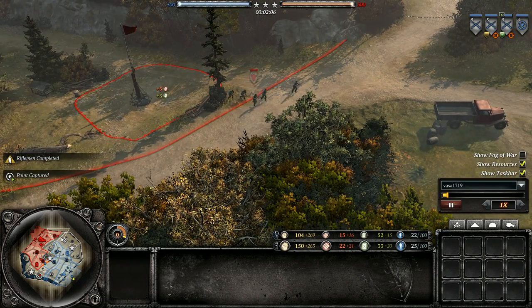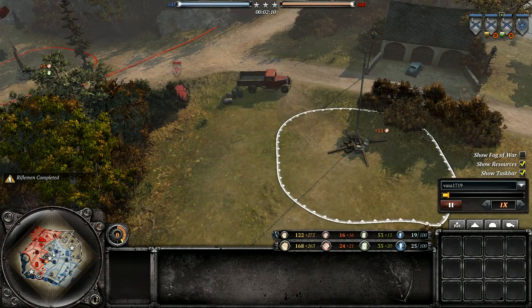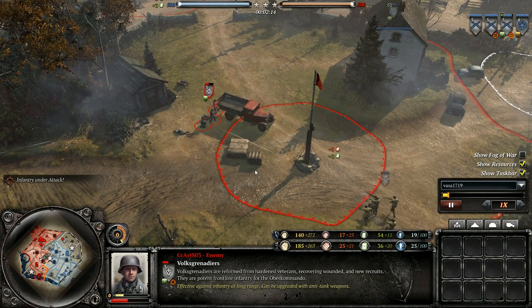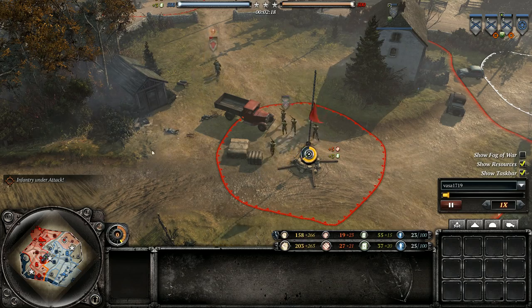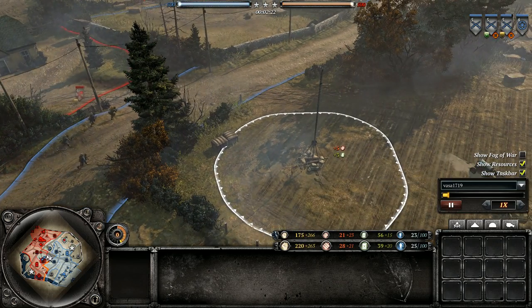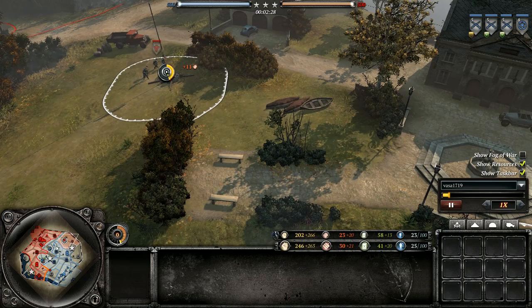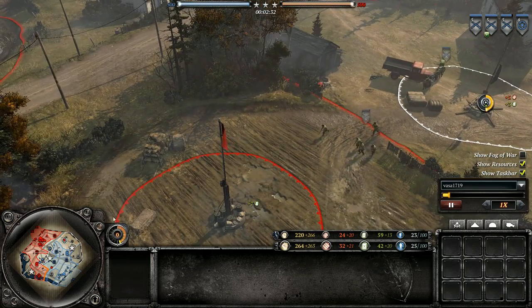Meanwhile we see some more Volks Grenadiers going across the top, and he hasn't got this captured yet. Interesting capping decisions by CC Art they're getting here. Not sure if they're working out for him. Stern Pioneer circling around the bottom — CC's spreading himself very thin and he may not see that much benefit for it. And he's about to lose his fuel.